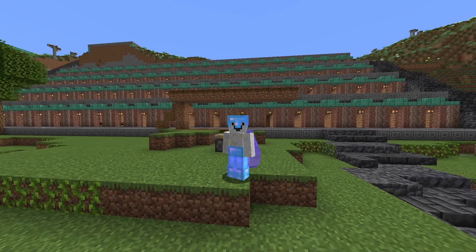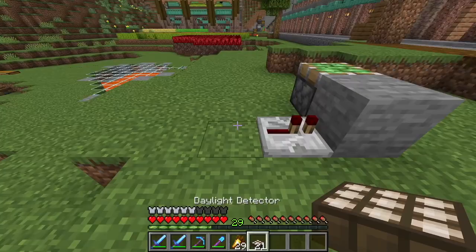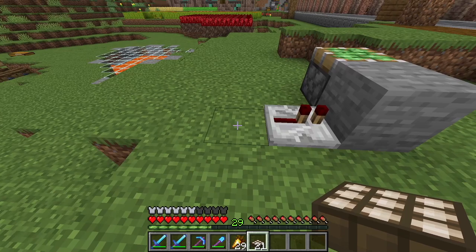My plan is to do this with a block that you really don't see very often — daylight sensors. The plan is pretty simple: hook up a daylight sensor so every time it goes dark the pistons push, and when it goes daytime the pistons retract.